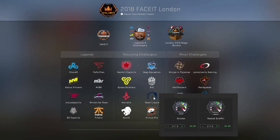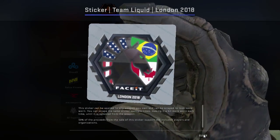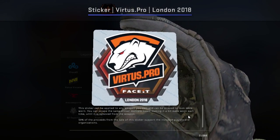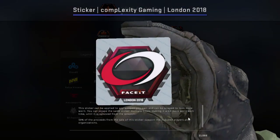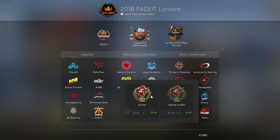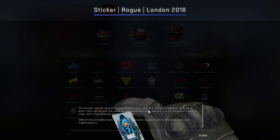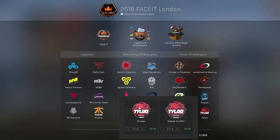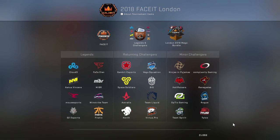Shout out to Liquid — they have a very cool sticker in my opinion, even though I'm kind of born to hate them as a Cloud Nine fan. I do like their sticker and I'm curious how that one's gonna look in holographic form. Complexity are getting their first sticker since the first major — it's been a long gap for them, that's exciting. Same for HellRaisers. OpTic Gaming making a return, love to see that. Rogue with their first ever sticker in the game, Team Spirit with their first ever sticker, and Tyloo with their first ever real sticker in the game.